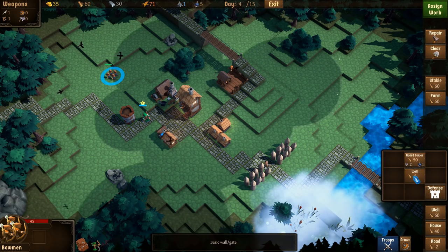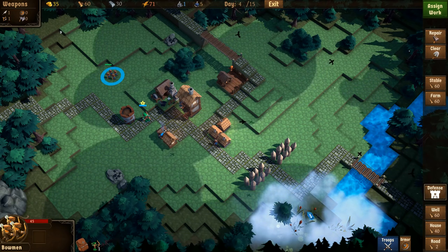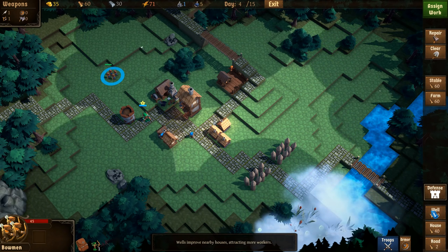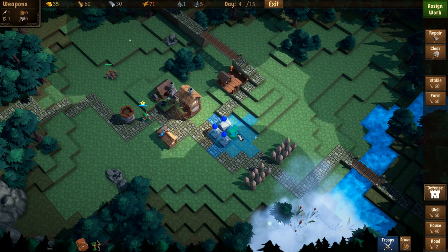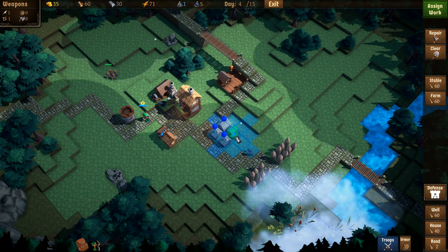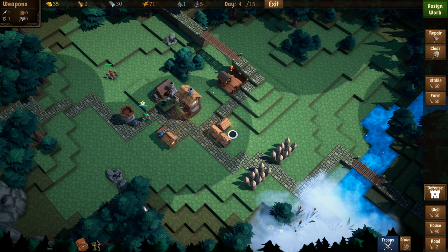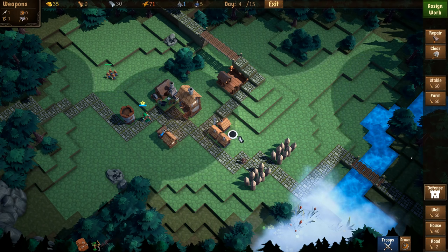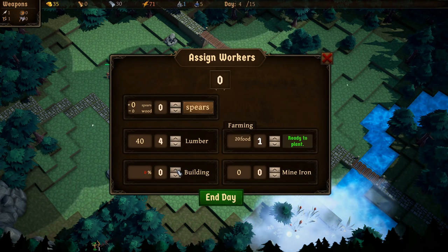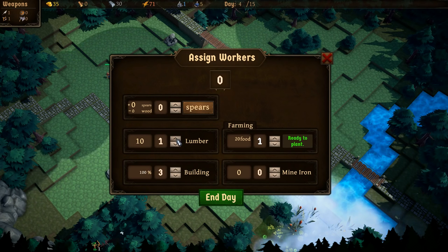For defense I'd like to get some guard towers up — that needs 50 wood, two axes, and one builder. We've got 60 wood right now. Wells improve nearby houses attracting more workers, and I didn't do that before. Let's put one right beside the existing buildings — it's going to cost all my wood, but I want to see what it does. Maybe there will randomly be two builders per house now. We'll assign lumber work and end the day.